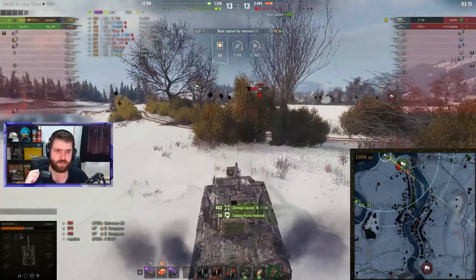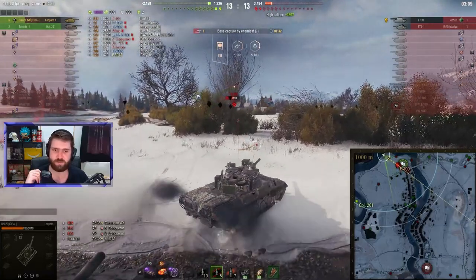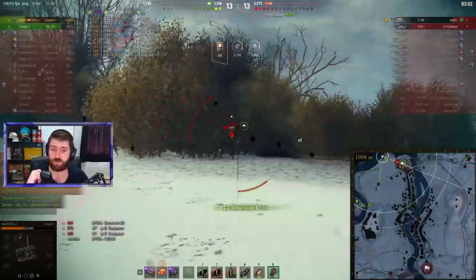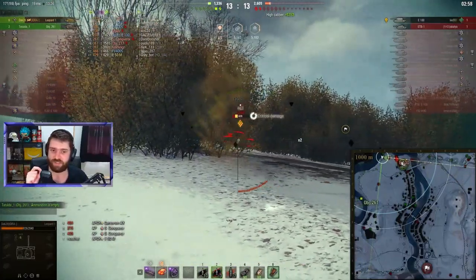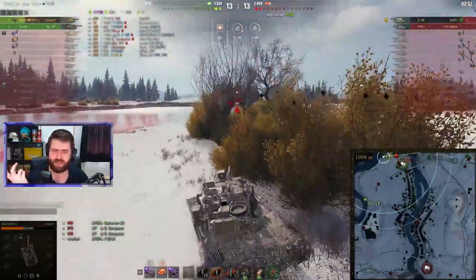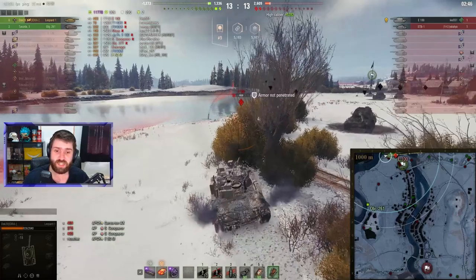One into the lower plate of the E100 — delicious stuff. Only five gold rounds remaining, though. The standard rounds are definitely enough in most cases, especially when the E100 gives you the side and the rear. The 261 has no more ammo, as you can see in the chat — ammunition is empty. E100 appears to be flipping — it doesn't seem like it flipped over completely. Going into the side trying to catch the E100, can't actually find it.